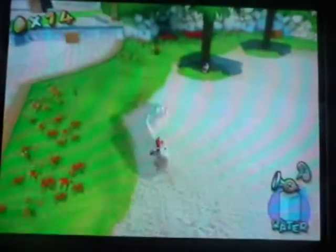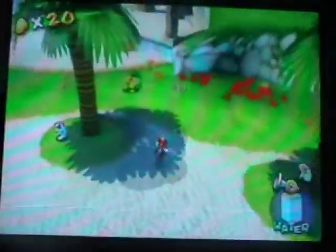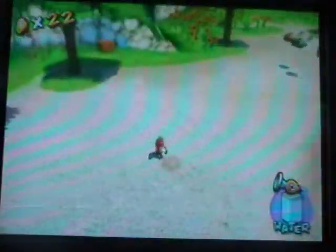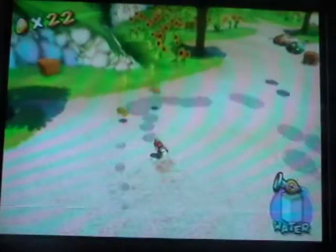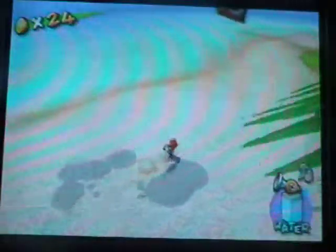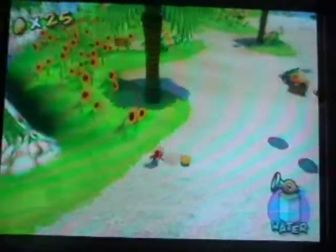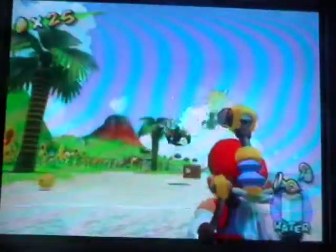So yeah, you can just pretty much get a whole lot of coins from this. You just spray the beach. That's pretty much how easy this thing is. Just spray this beach, and you can also kill those guys — those will give you plenty of coins. This is probably so easy that I can probably might even be able to do the blue coin mission as well.